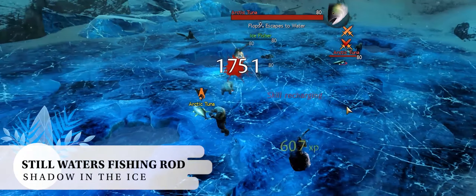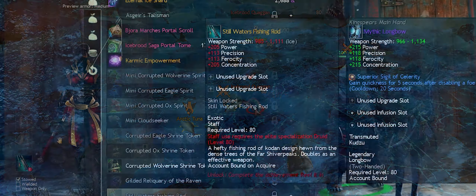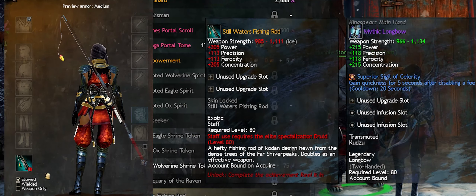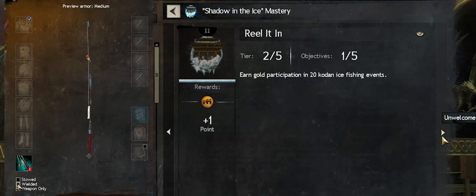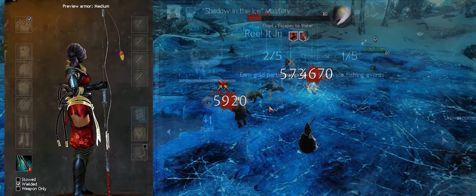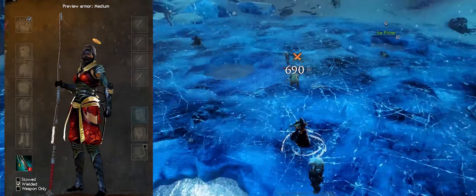If you secretly love fishing and want your staff to reflect your inner truth, then the Stillwater's fishing rod has come to save the day. But you will need to complete the Reelit In achievement, where you must participate in 20 Codon fishing events to be able to purchase this.